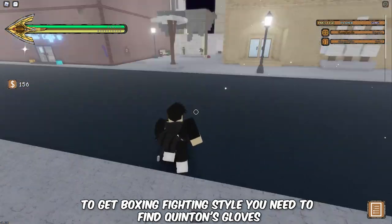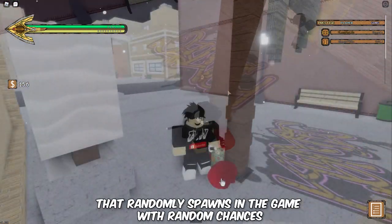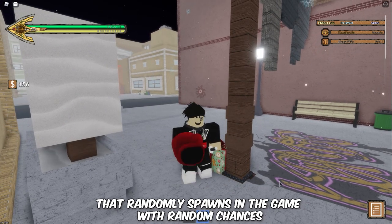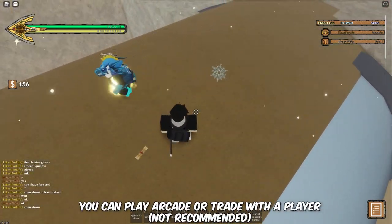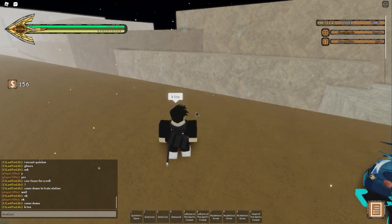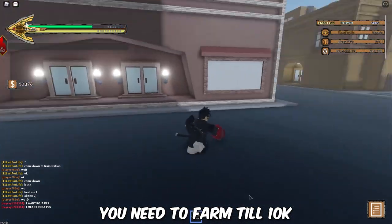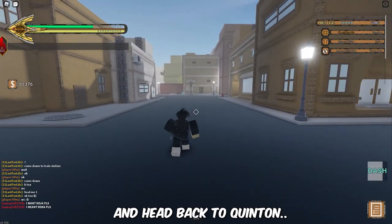First, to get Boxing Fighting Style you need to find Quinton's gloves that randomly spawns in the game with random chances. Or, you can play arcade or trade with a player. Once you get the gloves, you need to farm till 10k cash, and head back to Quinton.